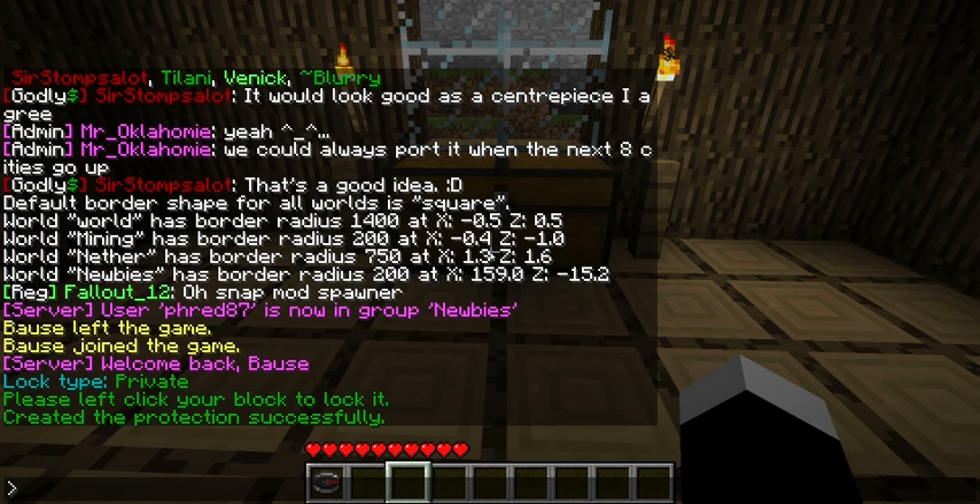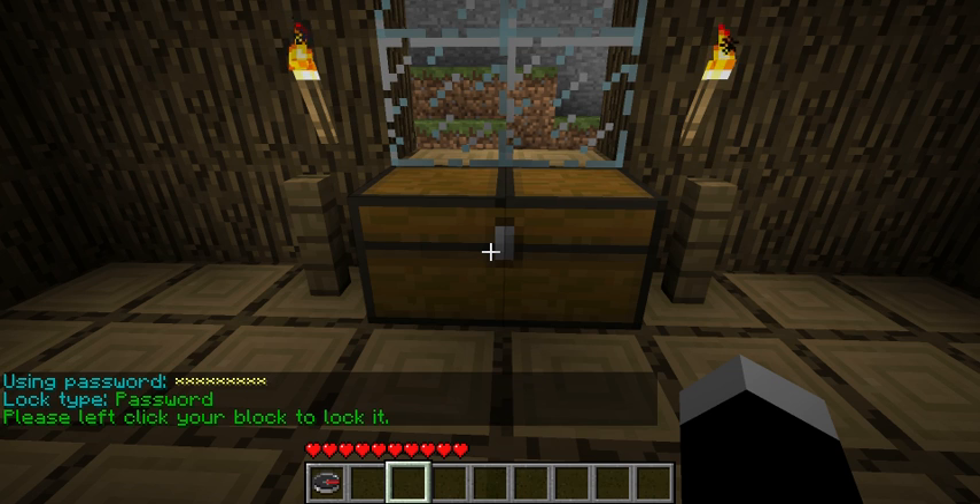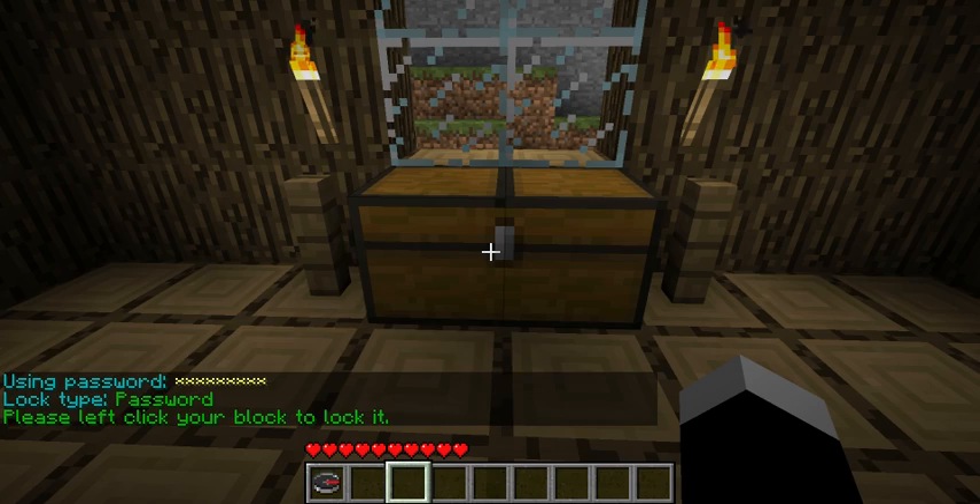Alright, next command: the cpassword command. You first type cpassword, and then the password that you would like the chest to have on it. So I'll type cpassword Oklahoma. Anyone that wants to enter this chest has to type the password Oklahoma. If they mess up, it will not allow them to access the chest.